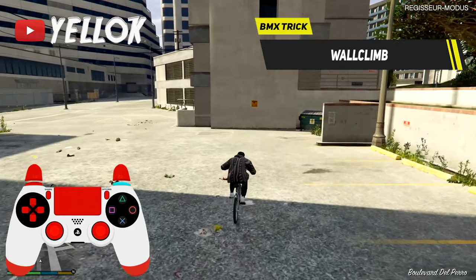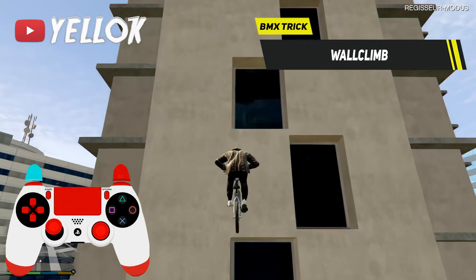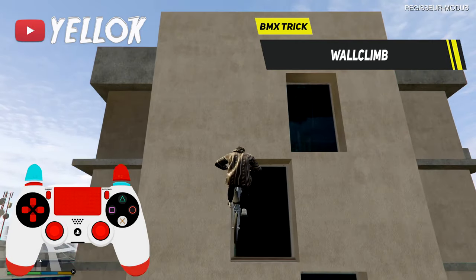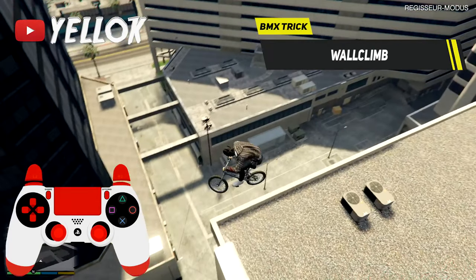Drive towards the wall you want to climb with a good amount of speed, then jump towards it. At the moment when you touch the wall, hold the L2 button to activate the brakes of your BMX. At the same time, move your left stick up and press R1 for climbing the wall.